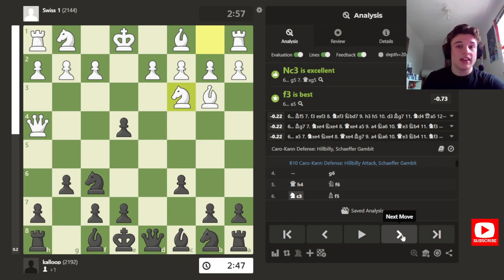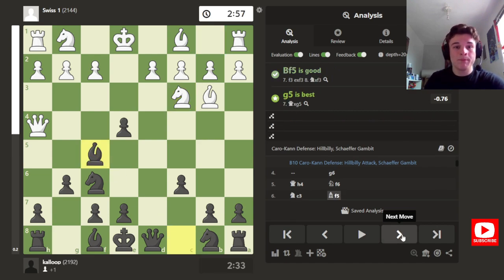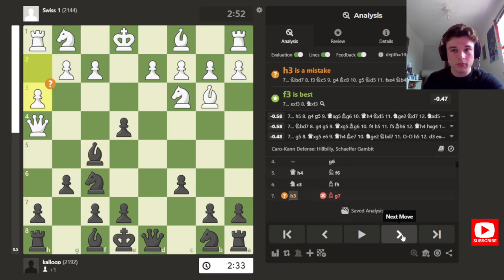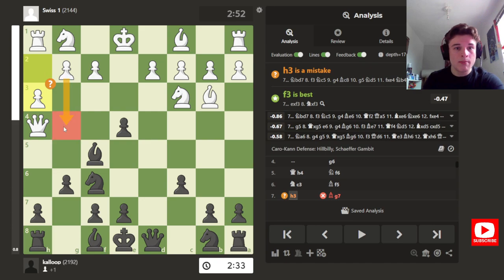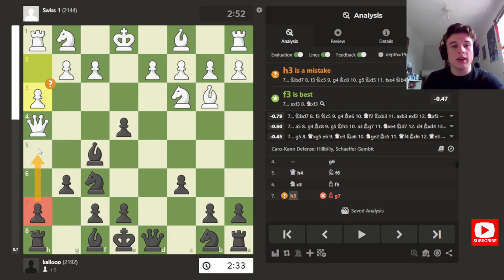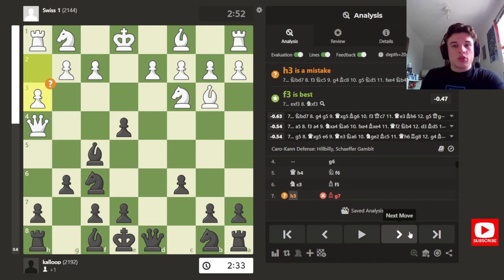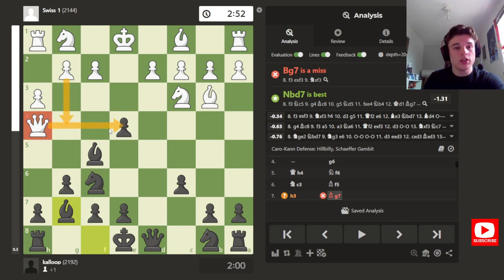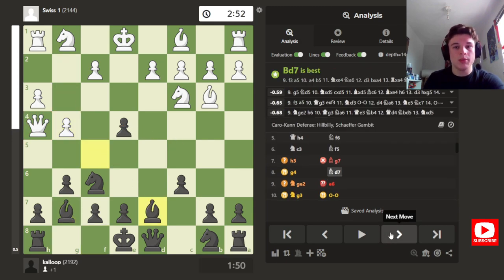While my opponent's busy trying to take it, I'm going to get some development in. Bf5 develops and defends the pawn. I saw h3, preparing g4, and I initially wanted to go h5 but then realised after g4 I can't take because the rook's undefended. So I play Bg7, just developing. And with the pawn on g4, it cuts the queen's attack off from the pawn, so I was okay with this.